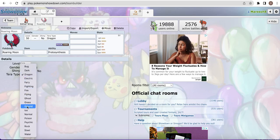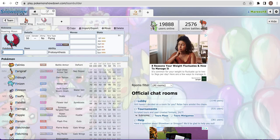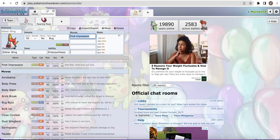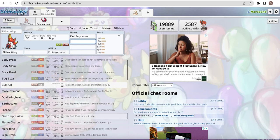Except the only problem is Roaring Moon can go Tera Flying, which is its most common Tera type, and just KO with Acrobatics. Also, Fluttermane resists it, Iron Bundle has a very good defense stat, Iron Hands resists it, Iron Jugulis has Flying type so you can hit it very well, Iron Moth resists it, Iron Thorns resists it, Iron Treads resists it, and also Iron Valiant. So the problem with Slitherwing is that First Impression is resisted by pretty much every single Paradox form in the game, especially after Terastallizing, which is pretty unfortunate.